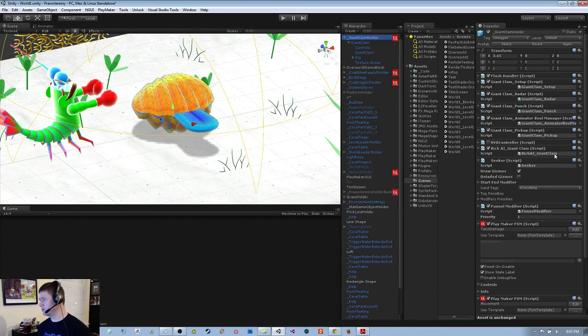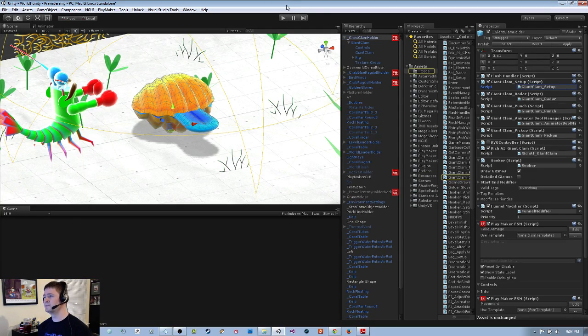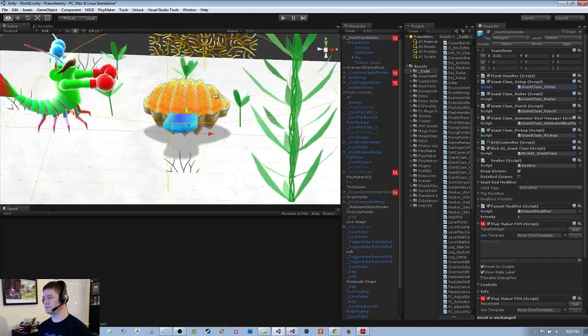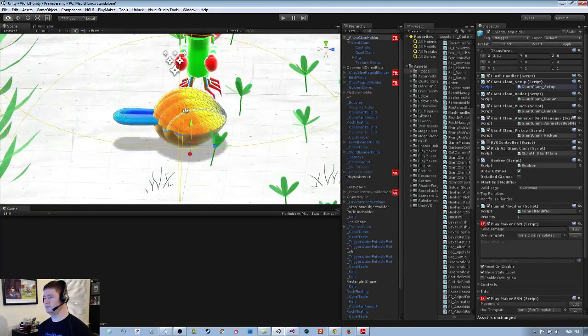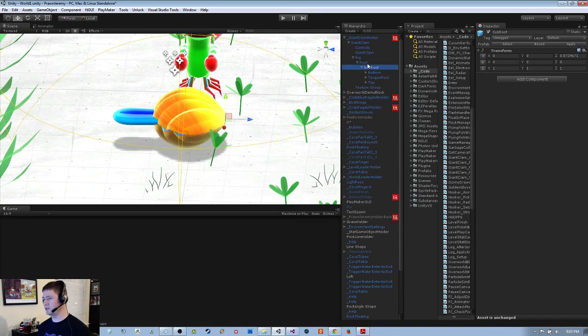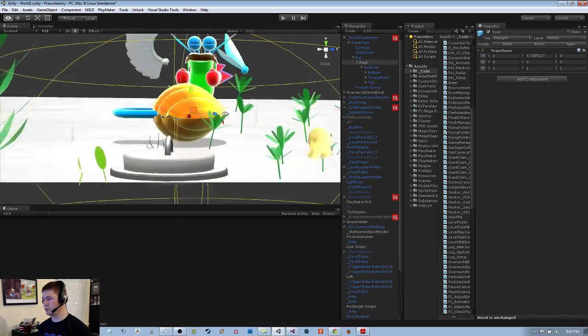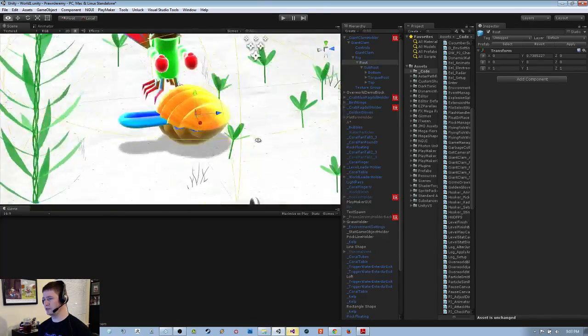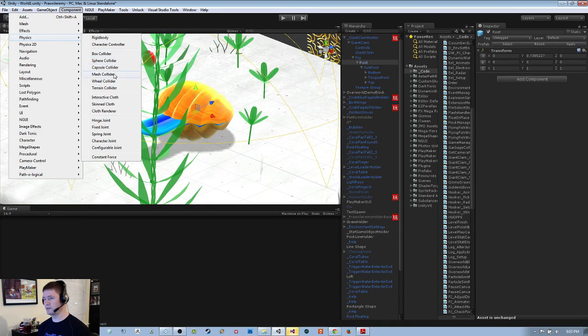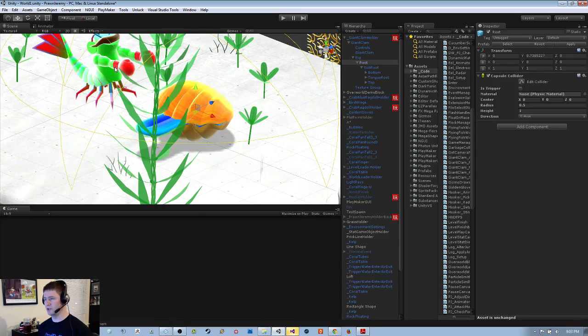I need to open the giant clam setup script and add some colliders. I need to decide where I need them and what type of collider each needs to be. Starting at root, it's pretty nicely centered inside the character, so I'll go add a physics component and add a capsule.